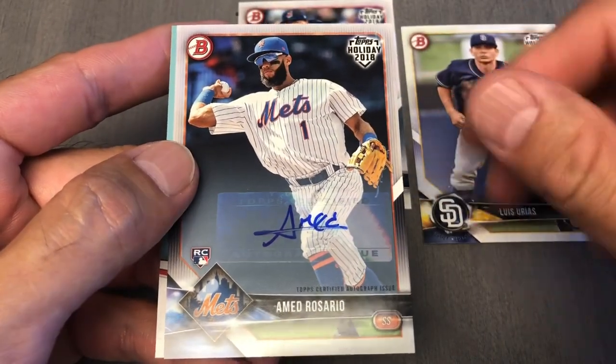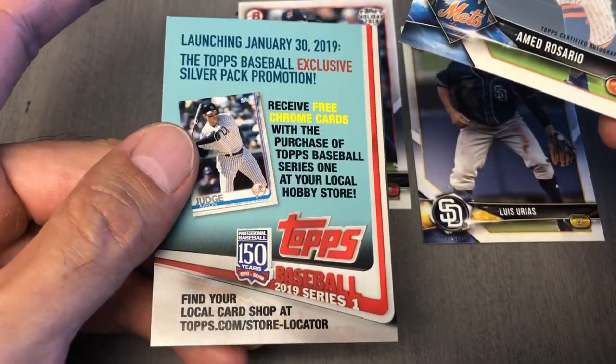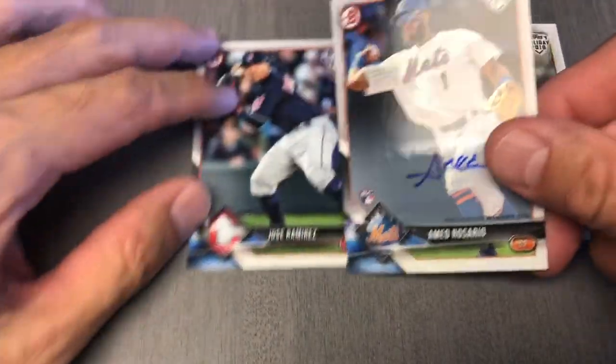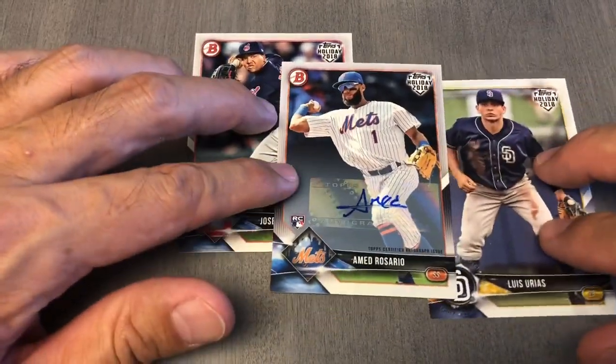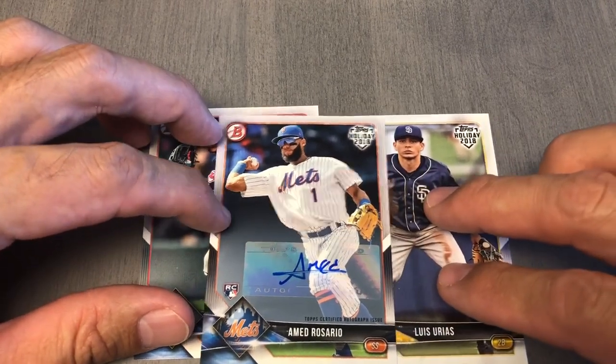Oh, look at that — we got an auto of Ahmed Rosario! I thought it was a blue but it's an advertisement. We got Ahmed Rosario. I think I got a couple Ahmed Rosario rookies. It is a rookie, but it's an auto.